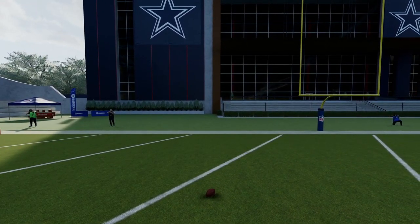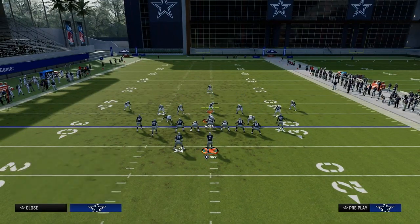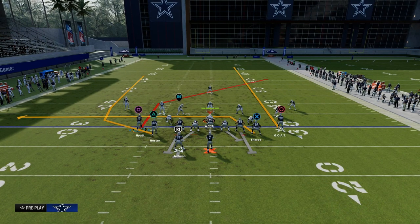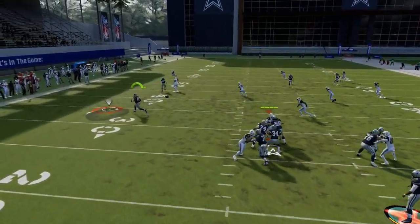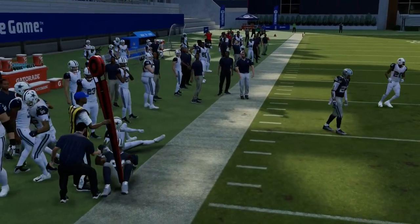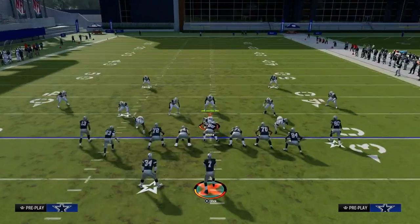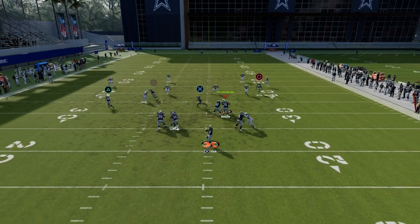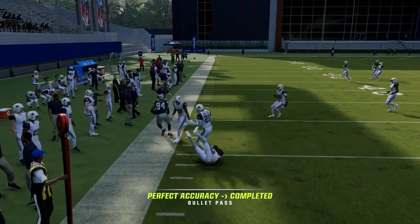The other thing this wheel route is going to do for you is against zone coverage. Let's say someone is running a cover three with curl flats - if it's a curl flat or a cloud flat, it's going to match this wheel route vertically. What that does is it leaves this tight end underneath open for about 10 to 15 yards. It's going to be a really effective route because a lot of times people are just going to play basic coverage and not make adjustments. If they don't adjust to this wheel route, this drag will be wide open over the top every single time.